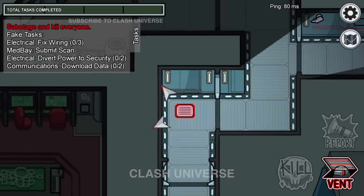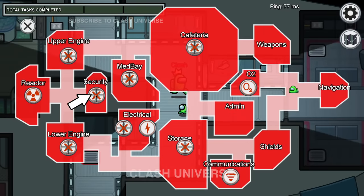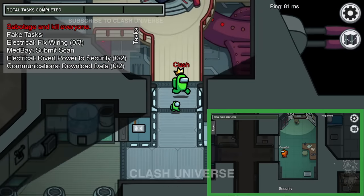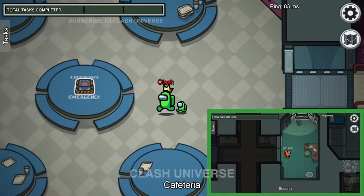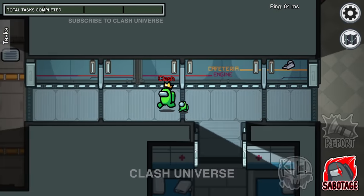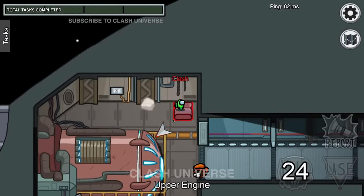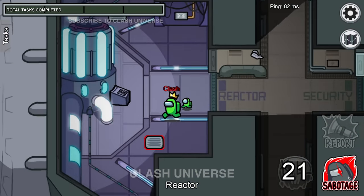Suppose you mistakenly vent or finish someone while the cams were on. Instantly close the security room, because the crewmate will be in a hurry to call a meeting. It will take 10 seconds for the door to open, so you'll have an ample amount of time to run towards security. Now finish them before they call a meeting. This path is the shortest path from security to cafeteria, so it's obvious the crewmate would use the same path.